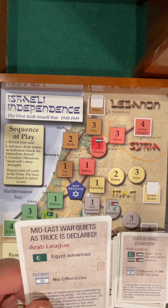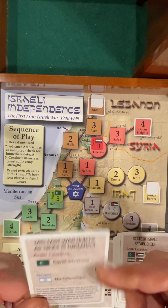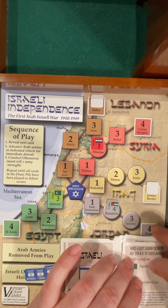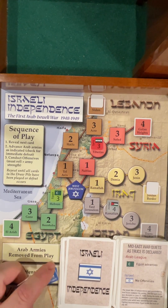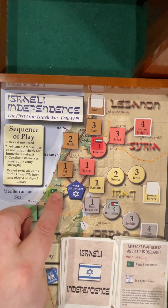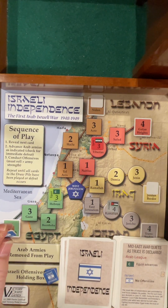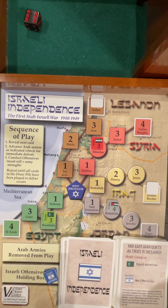Mid-East war quiets as truce is declared. Egypt advances but we have no offensives. The sneaky part: it's a truce, but Egypt breaks the truce. So now we absolutely want to use our reserve. Adding one for desperation, instead of needing a four or greater, we need a three or greater. We got him. We've now used one reserve — flipping it over. We have two left, one used.